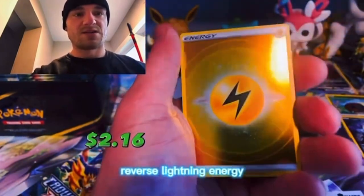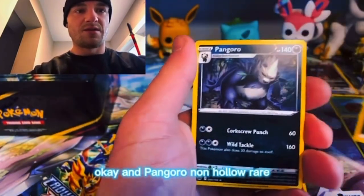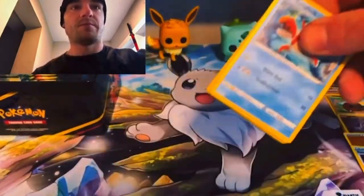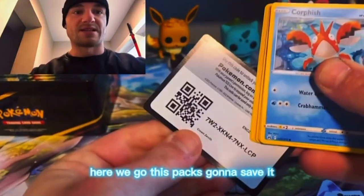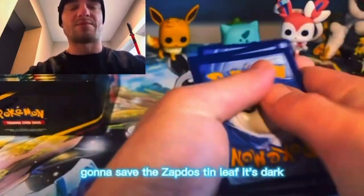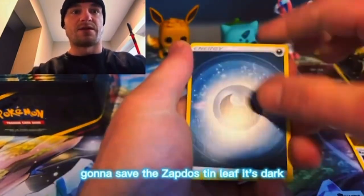Reverse lightning energy. And a gore banger in there. Here we go, this pack's gonna save it — this pack right here gonna save the Zapdos tin. Leaf, it's dark — because we're gonna pull Mewtwo right now.